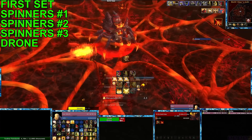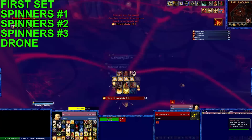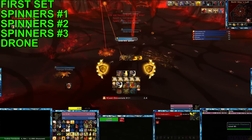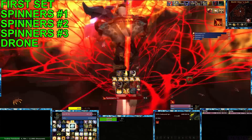Now as Bethelac casts the first devastate, you're going to want to go back down through the center web. You'll slowly go down. You'll want to taunt that last spinner as you're going down, get back on the web, and go right back up.